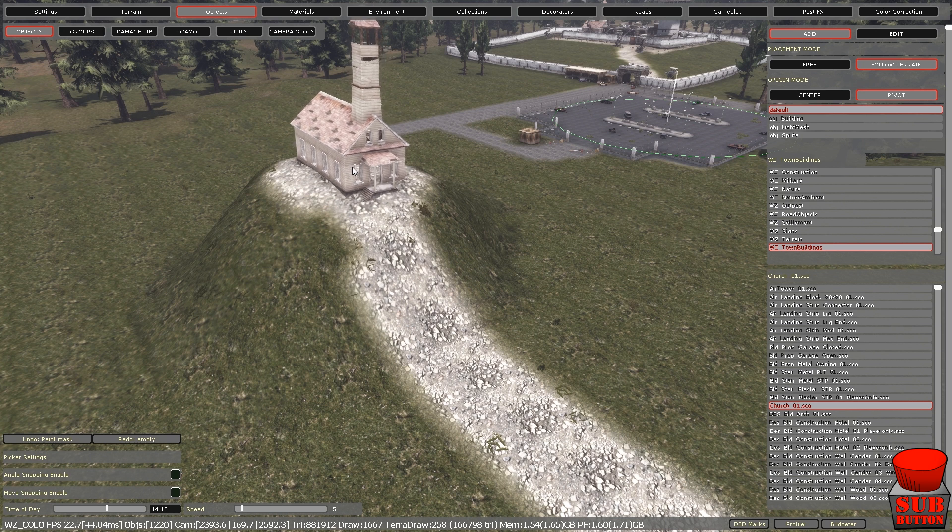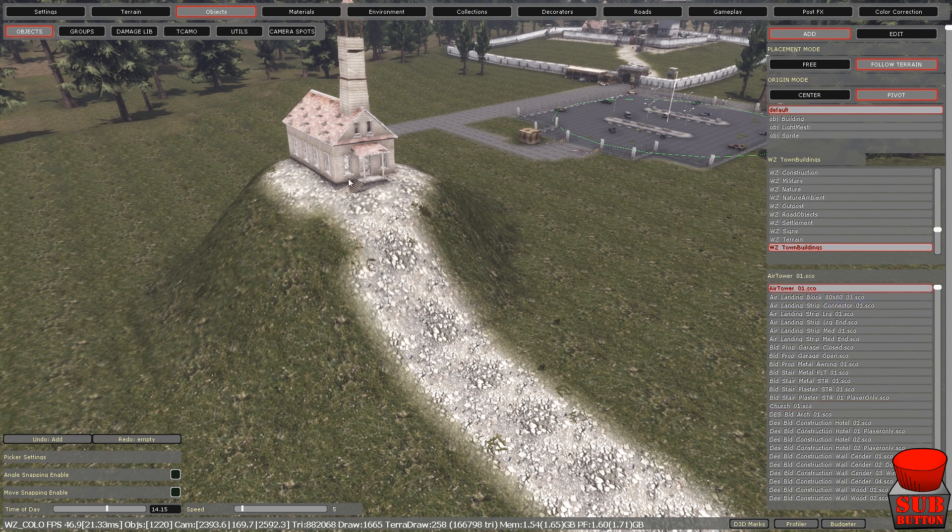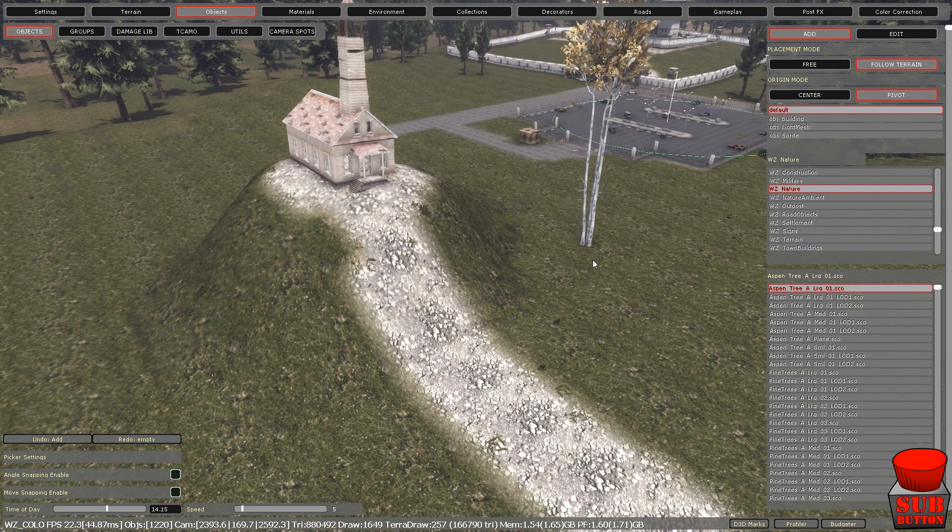So now we have a church. To get it actually onto the map so you can play around with it, just hold control and you'll be able to free-move it around. Then if you just left click like that it'll place it — so now it has literally placed there. You can do that with all the other objects as well. So look at the trees.